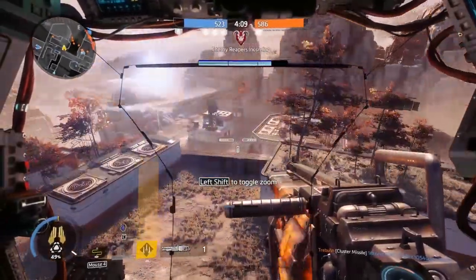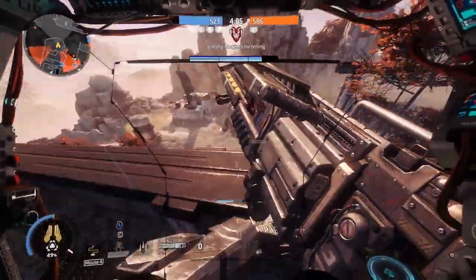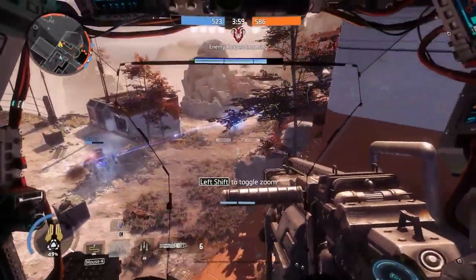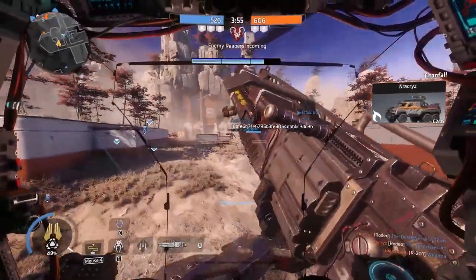Northstar can hover, and while doing that she can cross over terrain other titans cannot. Use this to your advantage to change positions or get out of danger. On most maps, wherever there is a small wall — not a building — Northstar should be able to fly over it. Try it out for yourself and be surprised about all the new routes you can find.